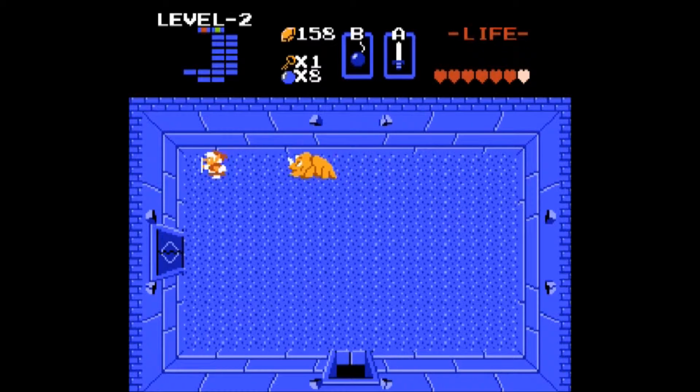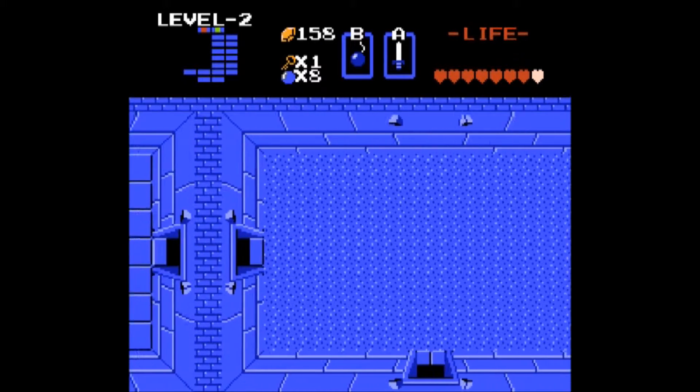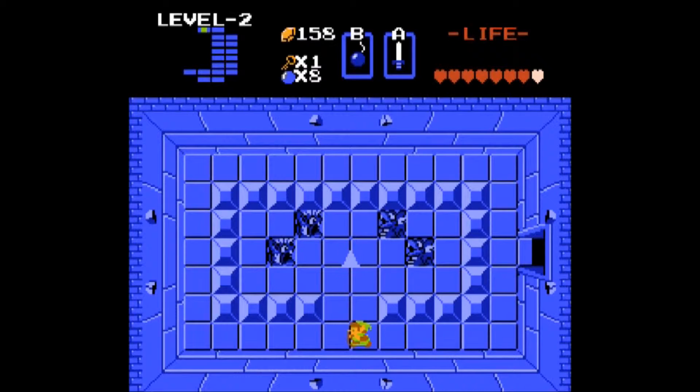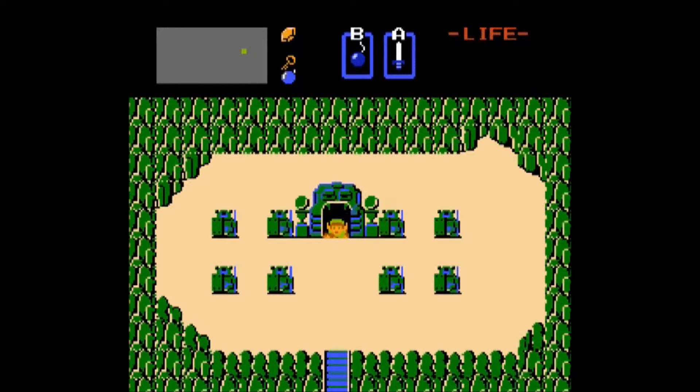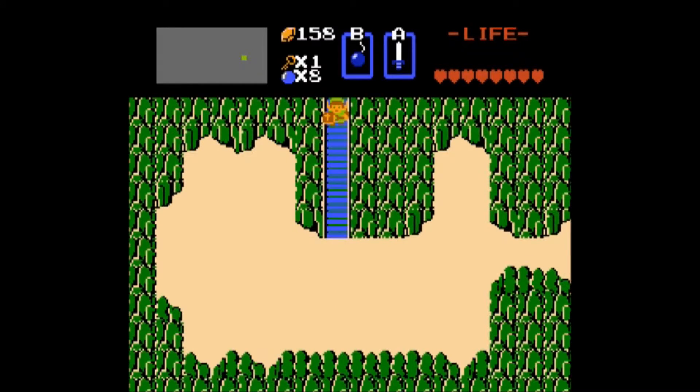As you can see your sword doesn't work on him. There are two ways to deal with him: you can either just feed him two bombs, or if you hit him just right with the blast of the bomb, it'll stun him and let you kill him with your sword. The best way is to feed him one bomb and then drop another right in front of him. The advantage to killing him that way is he always drops bombs, which will be very useful later since we encounter him in groups of three in dungeons.